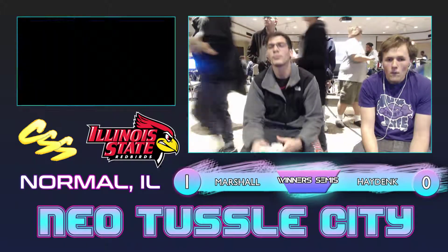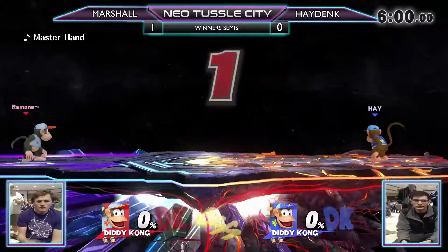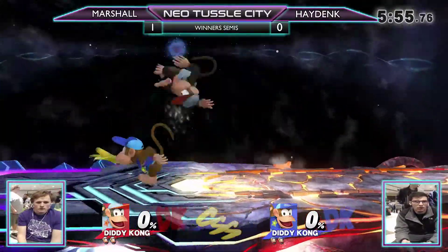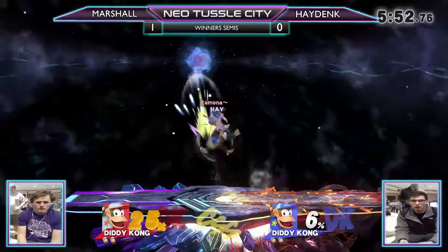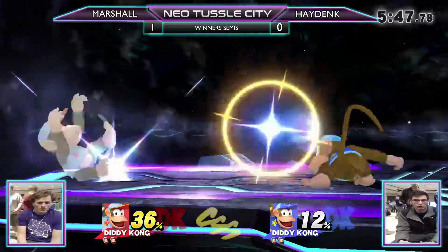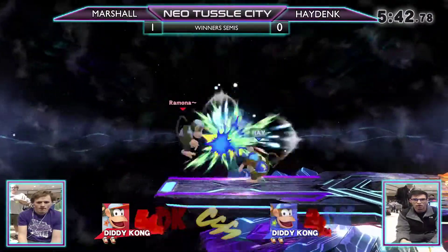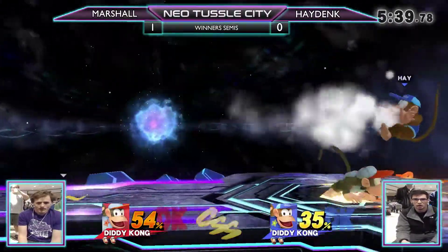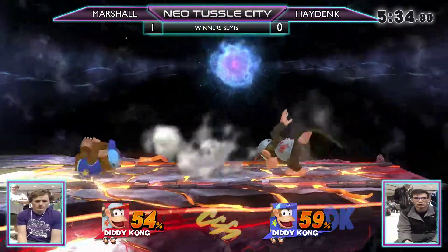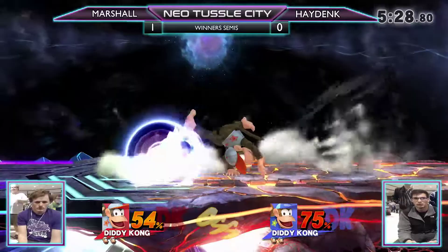Picking the ditto is weird. Final Destination — this is a pretty confident pick for somebody looking to pull what would be considered an upset. Normally the stage is just raw neutral: 'I'm gonna outplay you and we'll see who wins.' It also makes Diddy Kong's punish game even more absurd. The rationale might be: if I minimize the amount of times I have to win neutral, that increases my chances of making an upset — I just need to get lucky seven times out of thirteen. It's probability — I'm a math major, trust me.